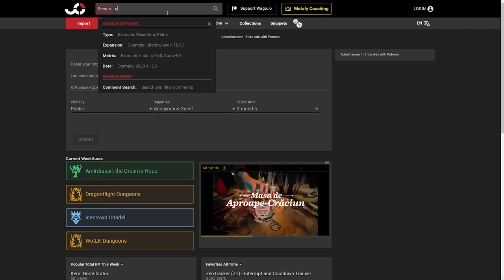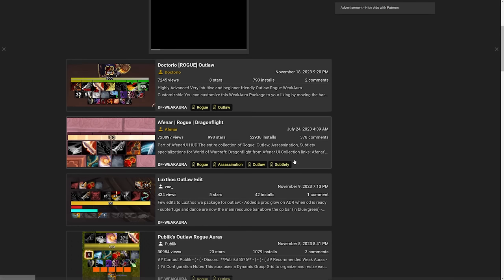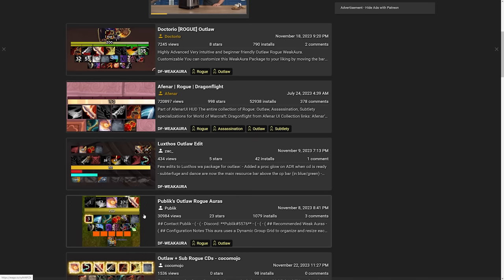I personally just pick up packs from wago.io, where you can go and find more WeakAuras, like the ones from Public, Afinar, or Doktorio, as some of my personal favorites.